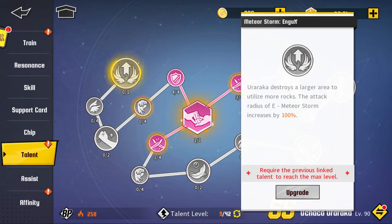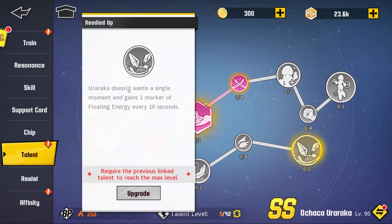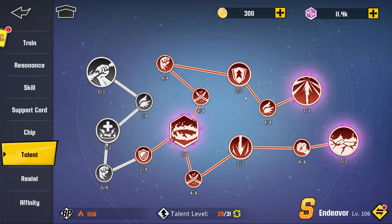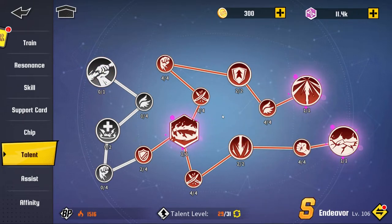For example, let's say I want to go for Meteor Storm and Golf, and then Floating Zone — I cannot go for the third one down here unless my Uraraka is SS and the talent level cap went up. So make sure you read your talent trees carefully and choose what you want to go for so that you maximize your character's damage and stats.